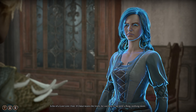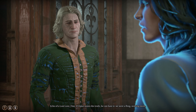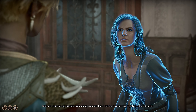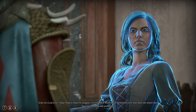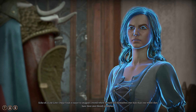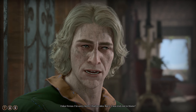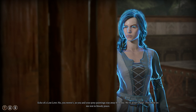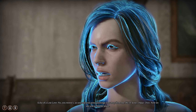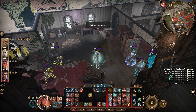Carrie says: 'Fine. If Oscar wants the truth he can have it. We were a fling, nothing more. My decision had nothing to do with him. I did this because I was so fucking sad all the time. Oscar finds it easier to imagine a world where women kill themselves over him than one where they have their own bloody problems.' Oscar responds: 'I'm sorry, Carrie. I had no idea.' Carrie: 'That's what you're taking from this, you freaking idiot? You and your poxy paintings stay away from me. We're done, Oscar. Over. Now let me rest in bloody peace.'